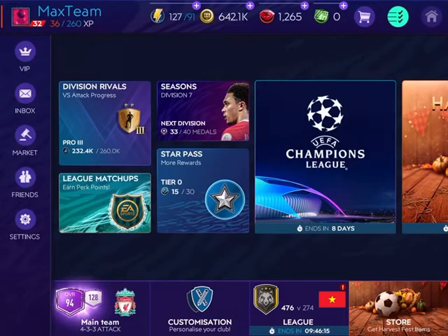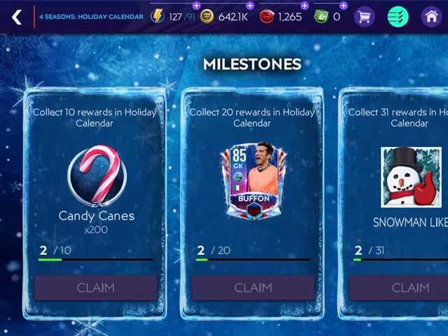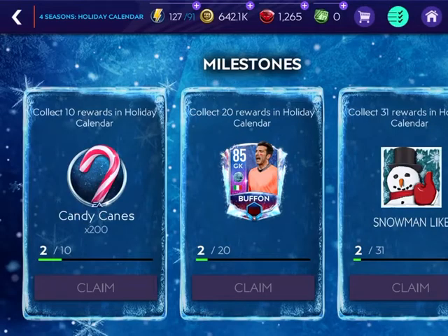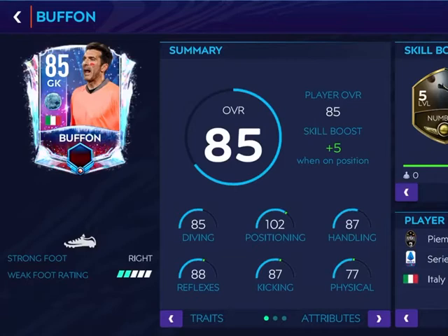Hi, I'm the Wonderboy and I'm back with another video. Today I'll be talking about what might be the next event after the Four Seasons Harvest Fest is gone. I think the next event is the Football Freeze, like in every season, because they said candy canes are used in the Football Freeze event to earn various rewards. Since they already launched this holiday calendar, the next one might be Football Freeze, and the card art is something like the Faunt one.